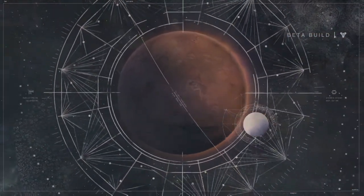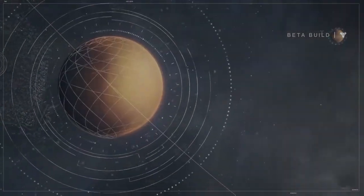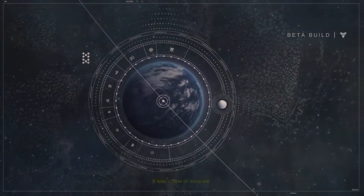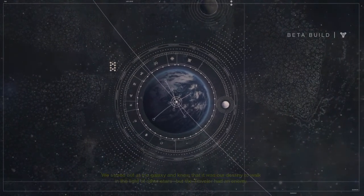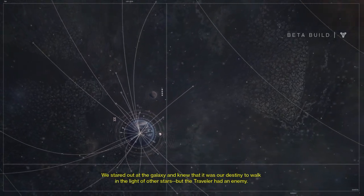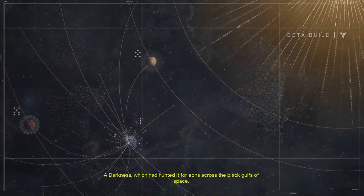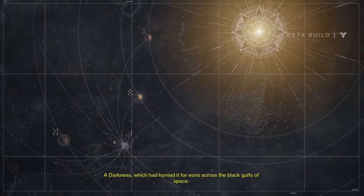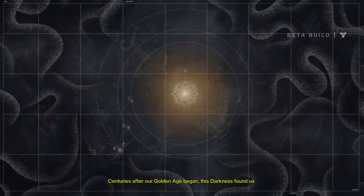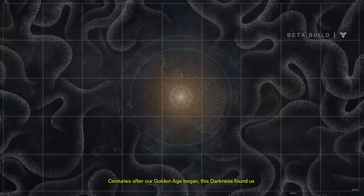Changed us forever. Great cities were built on Mars and Venus. Mercury became a garden world. Human lifespan tripled. It was a time of miracles. We stared out at the galaxy and knew that it was our destiny to walk in the light of other stars. But the Traveler had an enemy — a darkness which had hunted it for eons across the black gulfs of space. Centuries after our golden age began, this darkness found us. That was the end of everything. It was also a beginning. So there's a twist — I like twists.